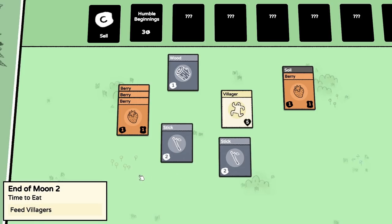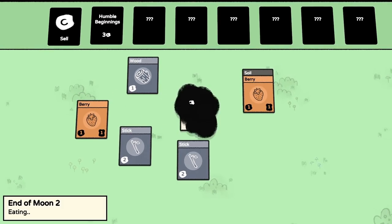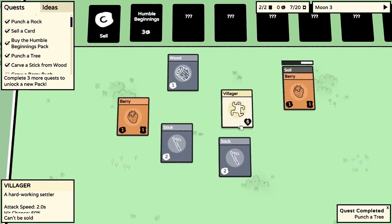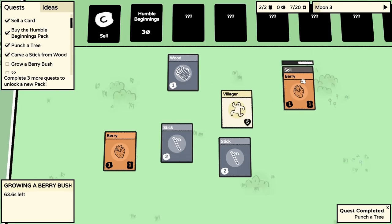Feed the villagers - nom nom nom. Start moon three. I'm a bit concerned that the berry bush won't be grown by the end of moon three. Should we buy another Humble Beginnings pack? If we sell a stick that gives two coins, and sell wood gives three coins, then we invest that into the pack again.